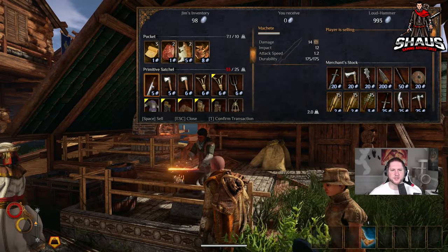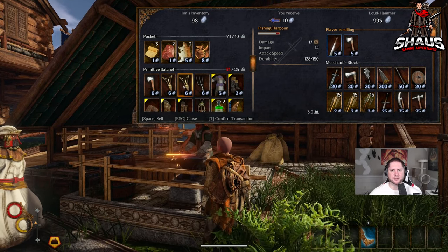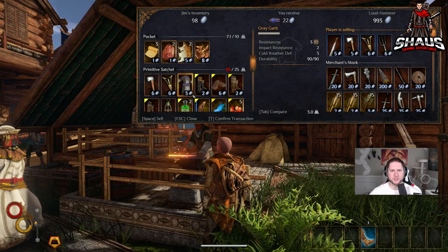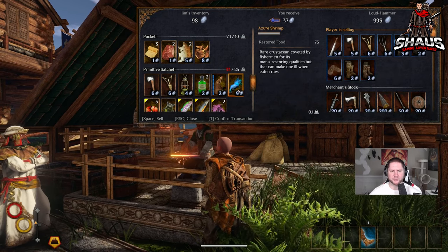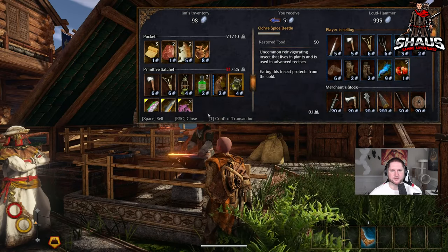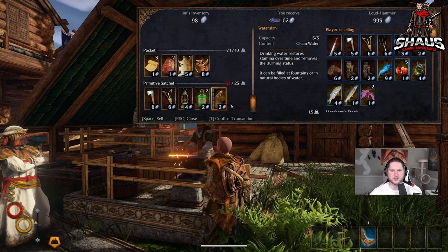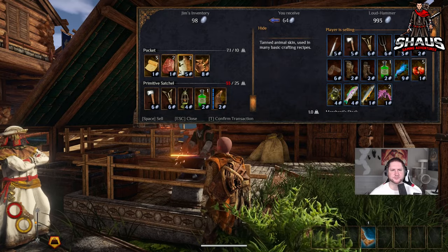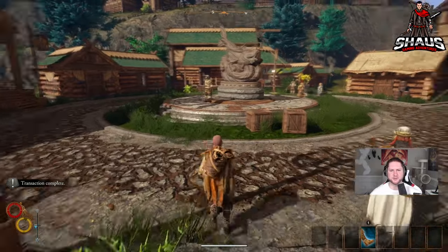Take off the pitchfork so you can sell it — anything you currently have equipped won't show up to sell. Sell the machete; I'm gonna keep the great axe. Sell the hatchet. Always keep at least one fishing harpoon at this point. Sell pitchfork, armor, armor, boots. Look at that — one shrimp is nine silver. Five crab eye seeds — one silver each. Sell the fish, sell the beetle. You can sell one antidote if you want. Confirm — we're at 162 silver.